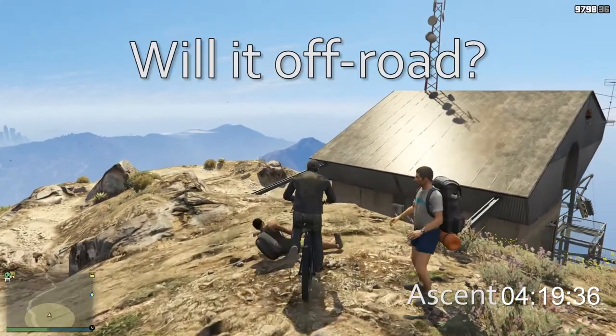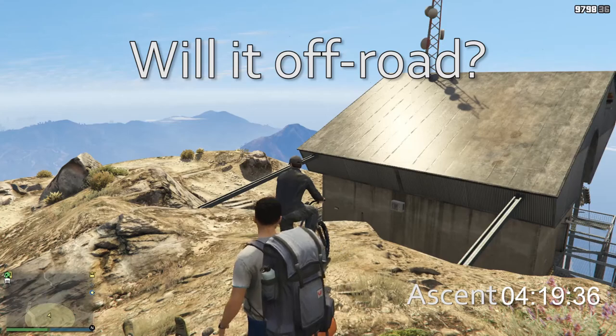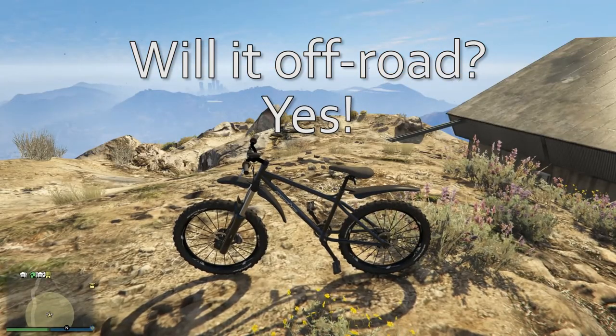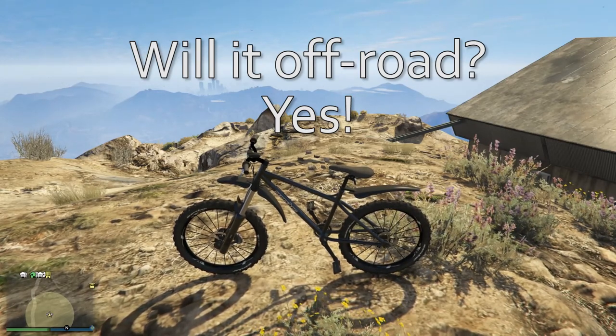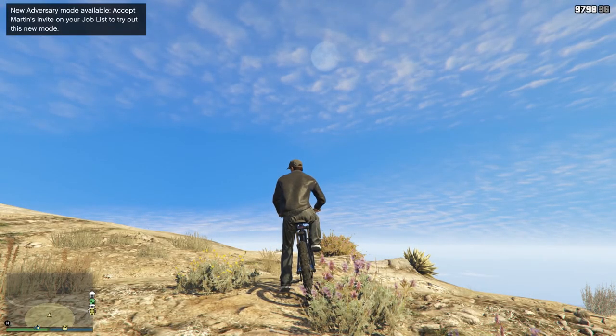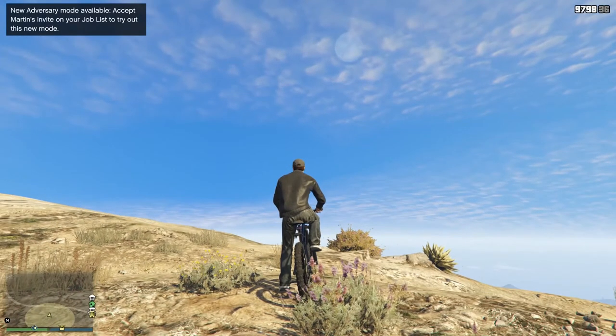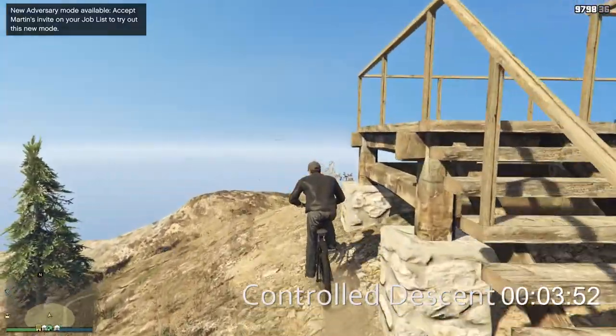The Scorcher is up — four minutes, 19 seconds as I ran over the same hiker twice. Will it off-road? Yeah, it will. It's a good bike. All the bikes are off-road though; that's been my experience. But it means going for the controlled descent, and that's where things can get a little more interesting on a bicycle, simply because they do tend to get air quite easily because they're quite light.